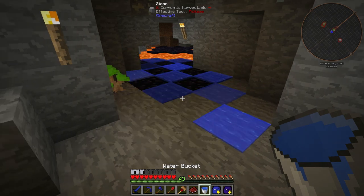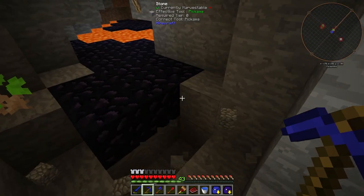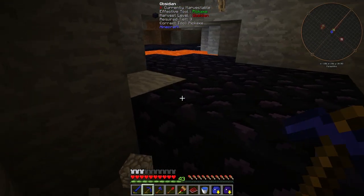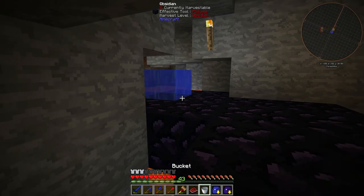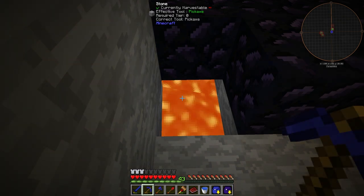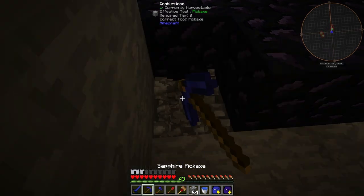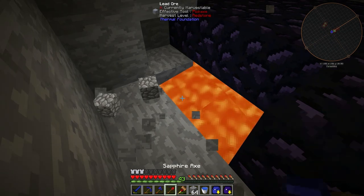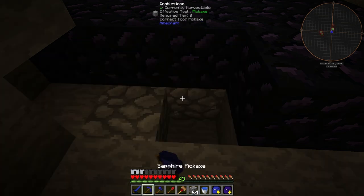First thing we've got to do is get rid of this lava, and then we've got to dig down to make sure there's no more lava below. Looks okay. We're just going to look around here - yep, there's some. That should get rid of all that lava. Still there - that's going to be a little tricky to get rid of. There's quite a bit there. Will that get rid of it all? Yes. So just want to make sure there's no more lava underneath here.